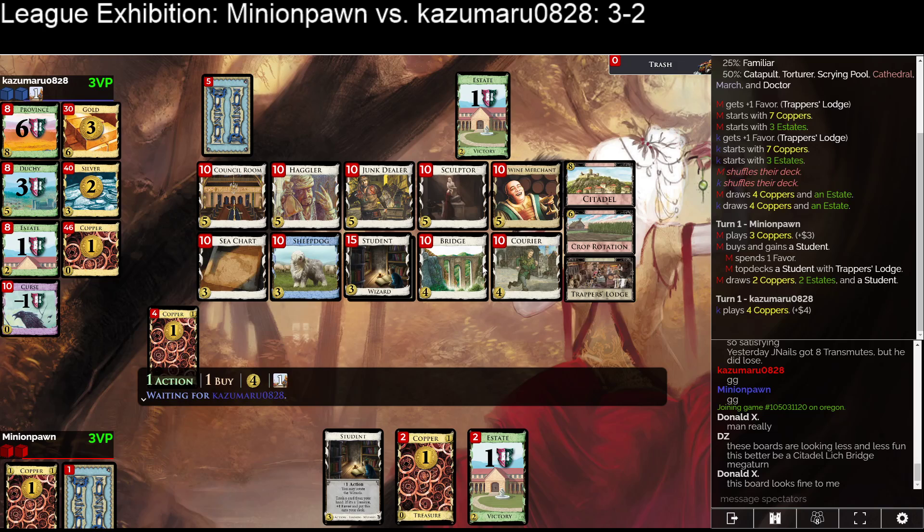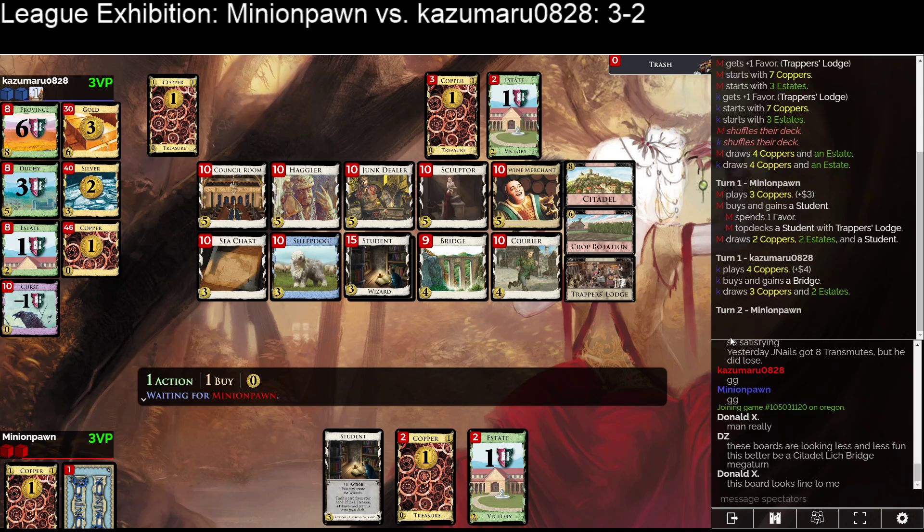Courier kind of behaves like a Silver there, and Courier-Silver is over 90% to hit five. If you collide them it's a little bit worse, but I think what I would do here is Courier-Silver into a Junk Dealer and then a Sculptor. Minion Pawn with a three-four — they could in theory go Silver-Courier and just use the Trapper's Lodge for when they hit five, letting them top-deck the Junk Dealer. They're going to have favors with Student but no money to buy good cards to top-deck. Bridge — and they're not top-decking it.